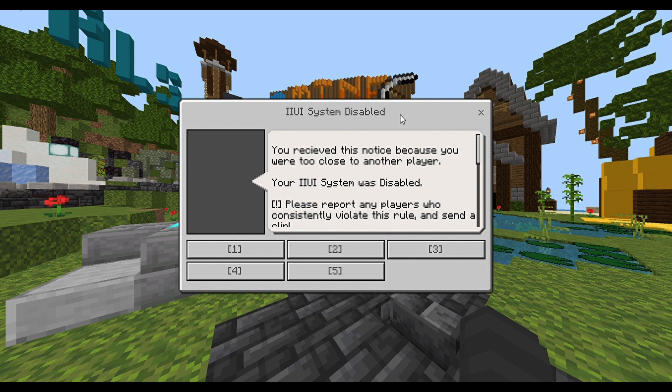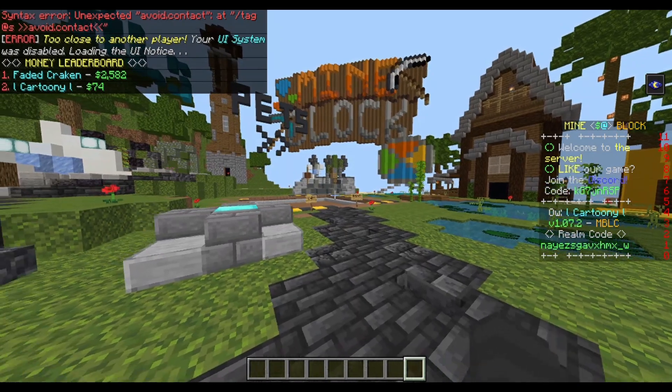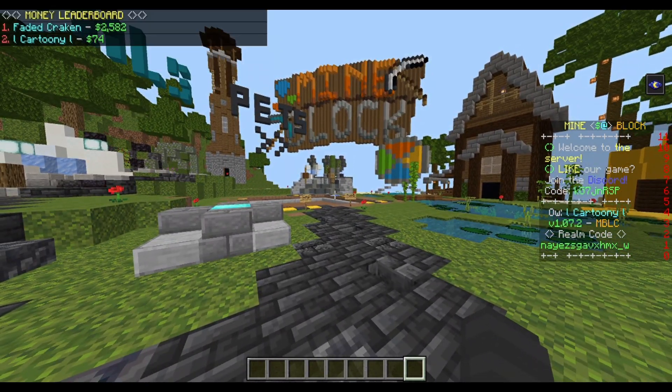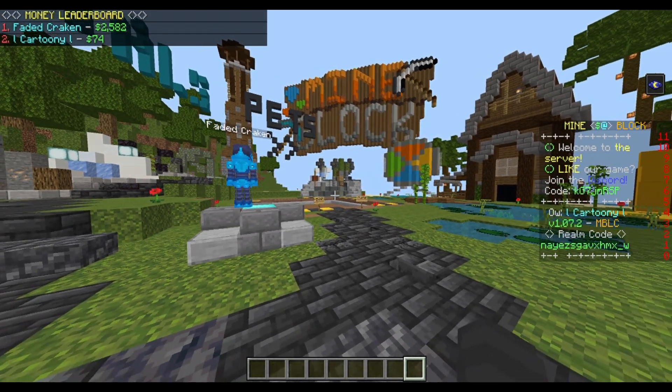The IIUI system disabled notice screen informs players that their IIUI system is completely shut down because it is very sensitive when it comes to detecting if a player throws an item and tries to perform an action. For example, if a player is trying to equip the best gear in the game and another player accidentally comes along and gets inside their radial detection zone, it could equip the gear for that player, for no one at all, or for both of them. That's how sensitive Bedrock detection commands are — you can't really individualize players, unfortunately.